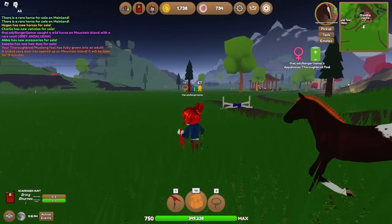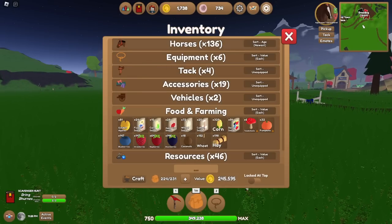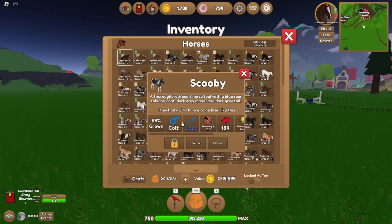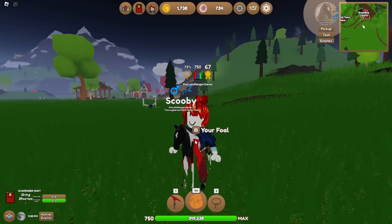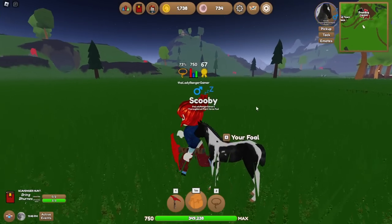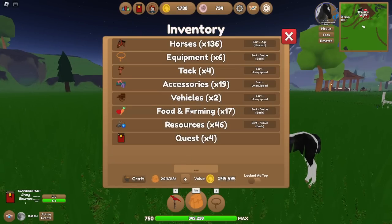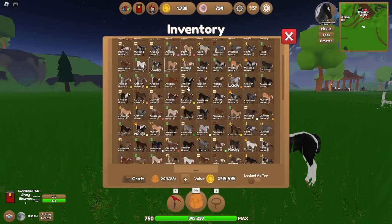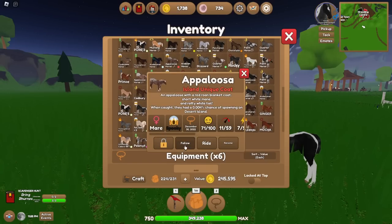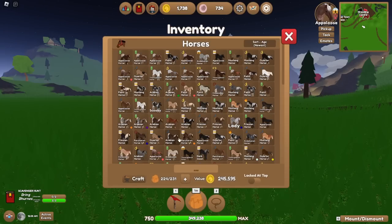A notification says 'your thoroughbred cross mustang has grown up' — that might be the cross coat I wanted to show you! Oh yes — this is my favourite cross coat so far. He's a blue roan paint thoroughbred. Why can I not breed that? Let me have a look — actually I could try to breed him, that's not a bad idea.